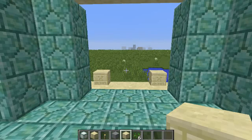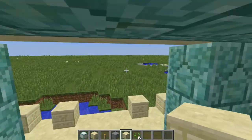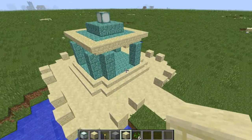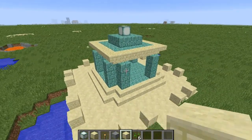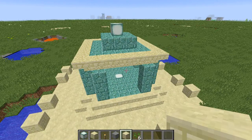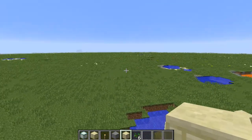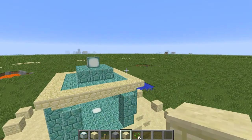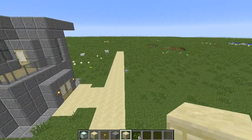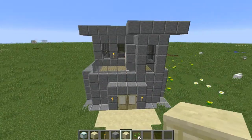Hey guys, I'm back with another build video. When I can't come across a good Minecraft seed, I'll probably just do more build videos instead. This is a spawn point where the sea stone is underneath — this is where I started for this flatlands world. I decided to start building and build it all in one area when I don't find a good seed. As you can see, this is the first structure. I'll probably put a sign on there saying 'first build video' just so I have a record.